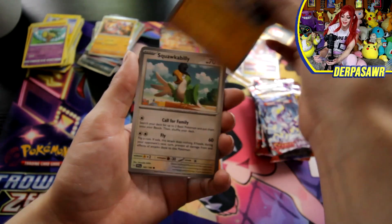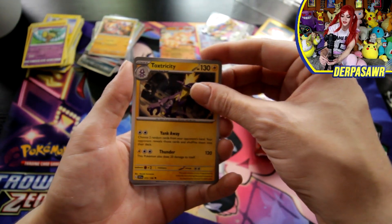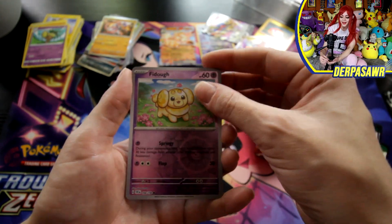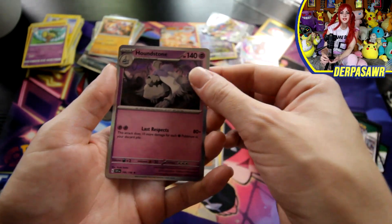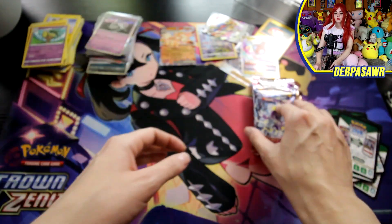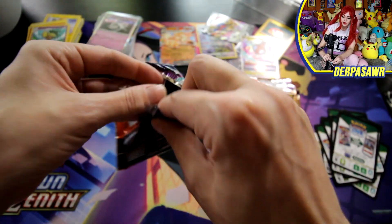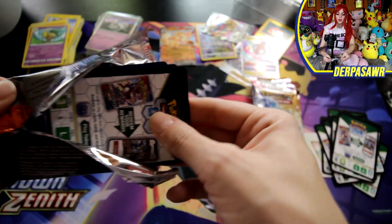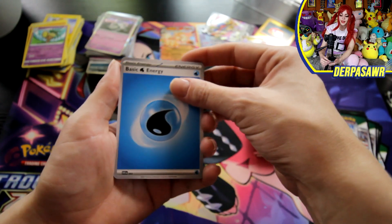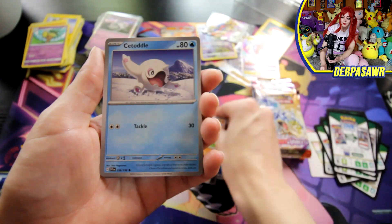Crocodile, a Mankey, a Squawkabilly, Capsakid, Vitality Band, a Toxtricity, a Mousehold pulled, Judge, a Fidough, and a Houndstone. I do really like Houndstone — he's cute. Maybe I will pull a Ralts or a Gardevoir to go with my Kirlia — pulled a second one earlier. Of course I never pull them on camera, but what are you going to do?